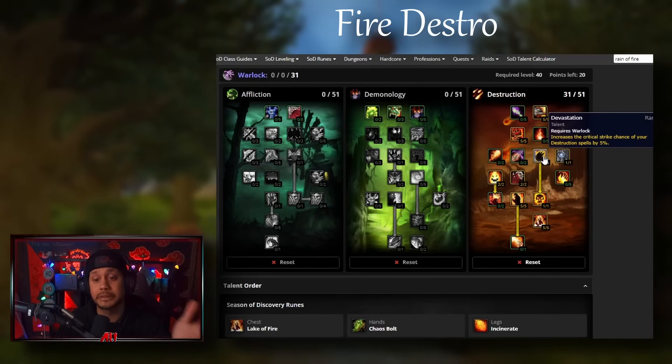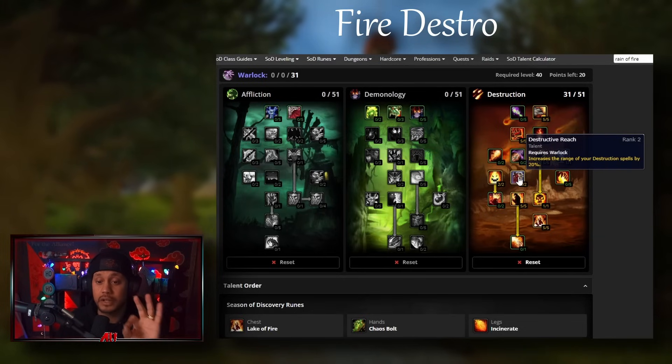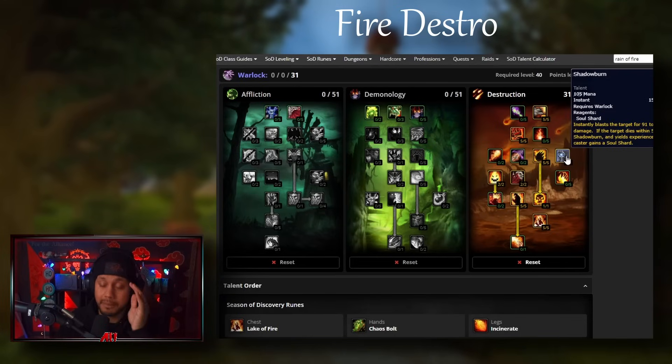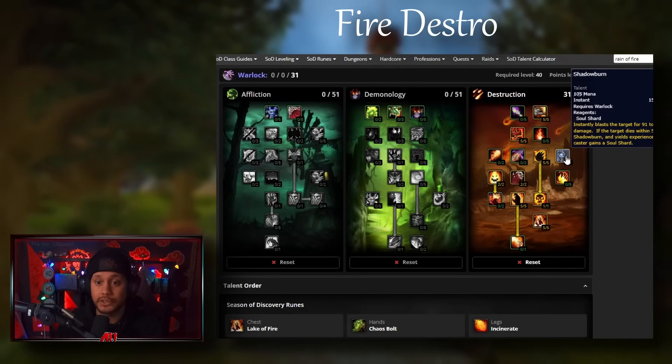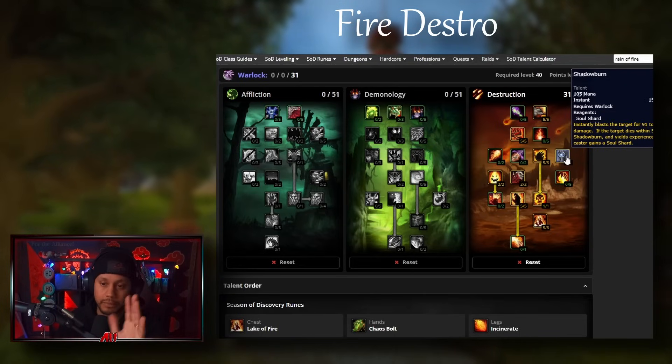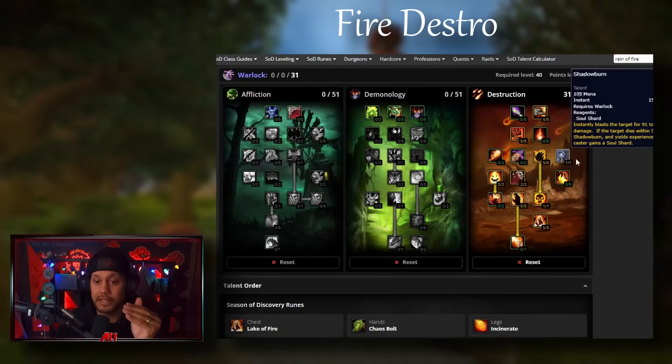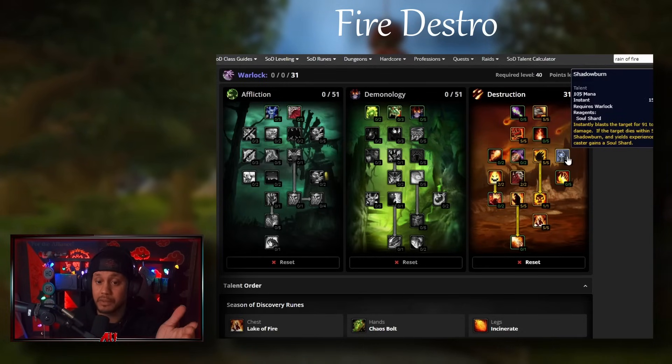For the destro tree: Cataclysm because we don't want ISB, Bane because we don't want Aftermath, five points of Devastation for 5% crit, two Destructive Reach, and two Intensity. Shadow Burn is used when you're moving or as a boss finisher. You don't have to take Shadow Burn - you can put those points anywhere else.